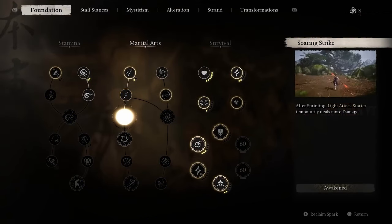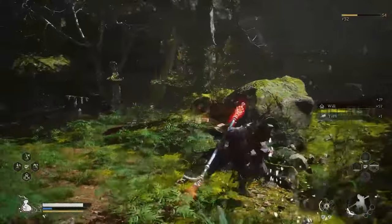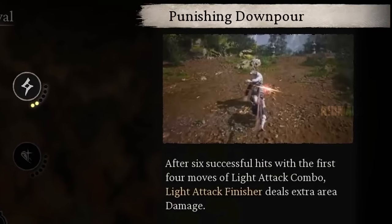One more point goes into Soaring Strike, which will make the first light attack you do deal more damage after you've been sprinting for a little bit. Your final two points will go into Punishing Downpour, making your light attack combos do more AOE damage.